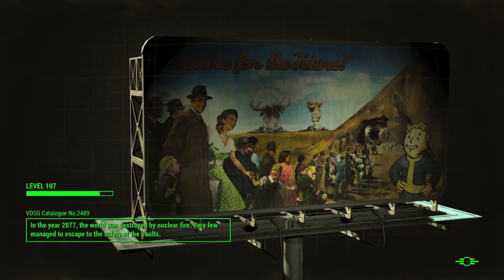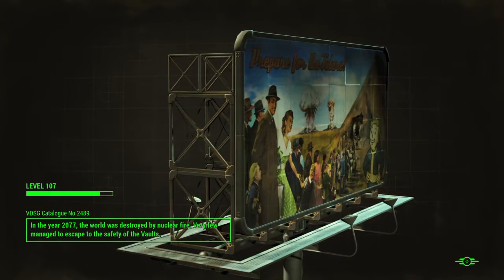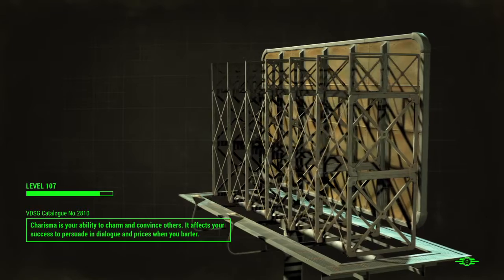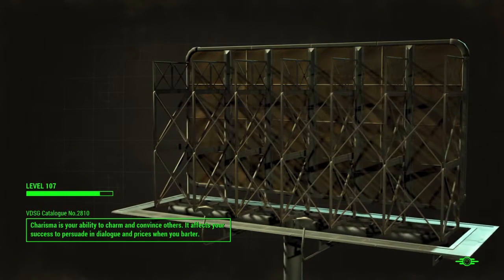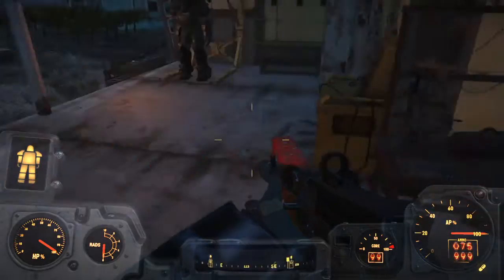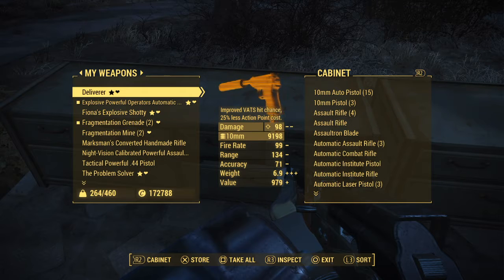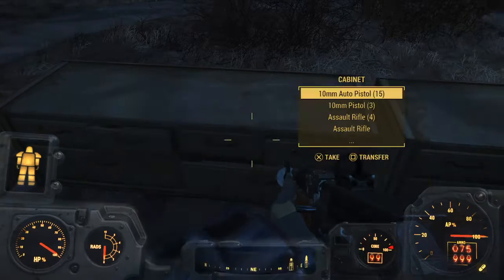Hopefully, when we relay into the Institute, Paladin Danse will be waiting on the Prydwen waiting for us when we relay back out, because that's where he'll meet us. But if we relay directly into Mass Fusion, I hope he doesn't follow — because relaying directly into Mass Fusion creates the aggro from the Brotherhood, as we saw in the previous episode. Hopefully we don't have to do a face-to-face fight with him, because he'll be easily recognized by the lack of helmet. All the other armored knights or Paladins we'll be going up against will be wearing helmets.